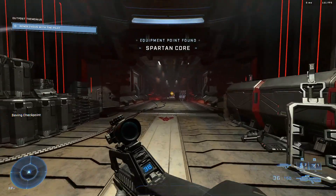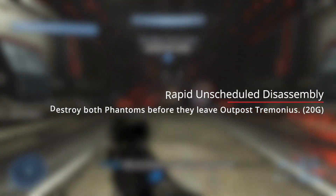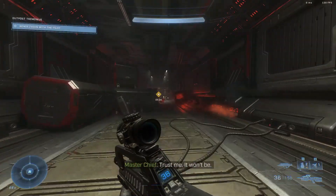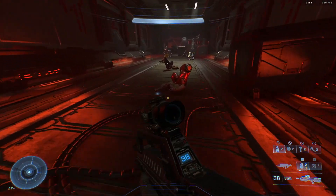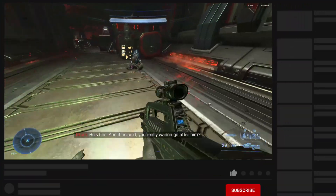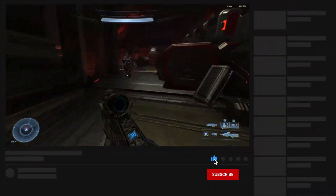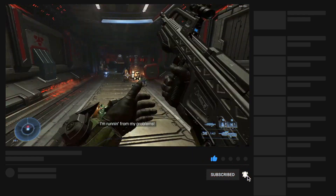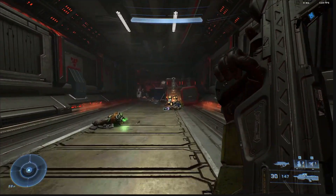Hello guys, today I want to show you how to get the Rapid Unscheduled Disassembly achievement, worth 20 gamerscore, in Halo Infinite. A quick warning though: this achievement is coming to the game in the winter update, which lands in early November 2022, so it's not available in the game just yet, but I wanted to share how to unlock it ahead of time, so you know when it does land.